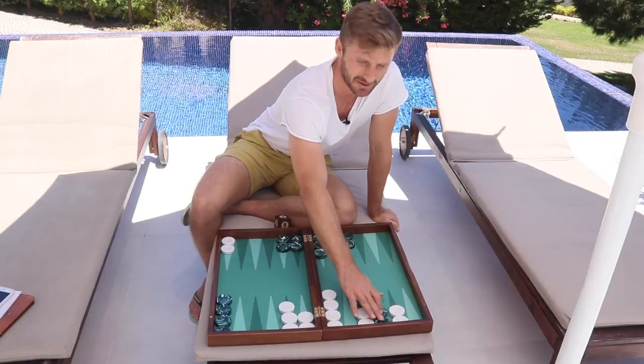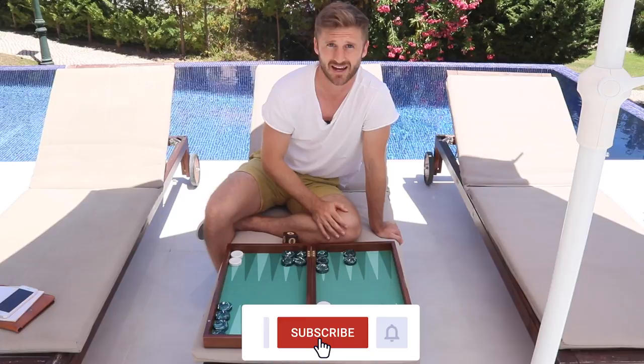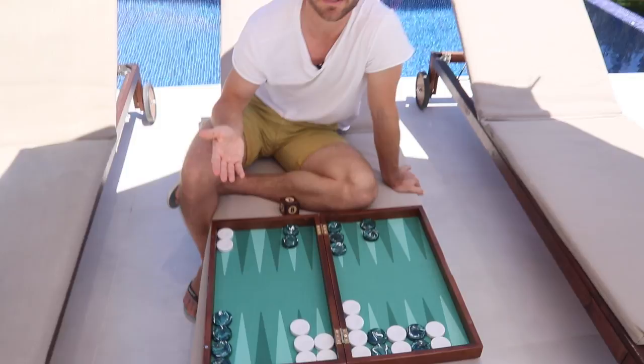Now let's have a look at the back games. A back game is essentially the same type of position as a holding game — it's also a contact position — but the difference between a holding game and a back game is that you have two anchors made in a back game. So a back game is essentially a holding game with two anchors.